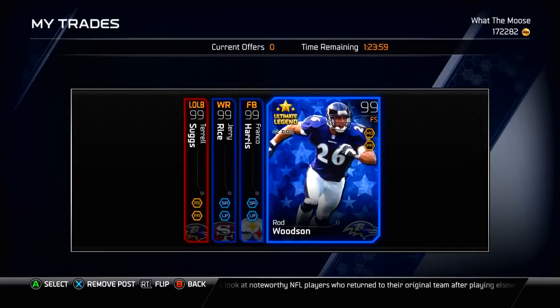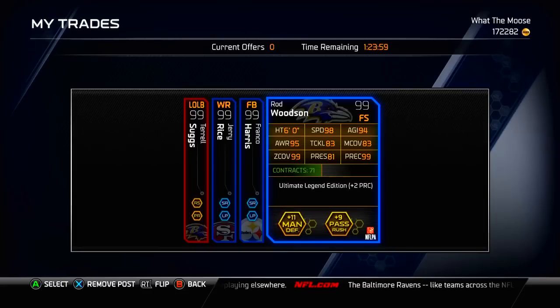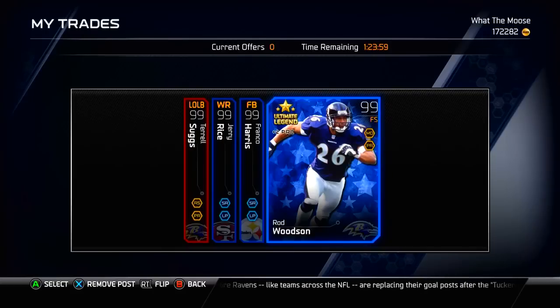Let's get right into them. We have Rod Woodson, Ultimate Legend, free safety on the Ravens. Amazing card — this is one of my favorite cards in all of Ultimate Team, to be completely honest. I absolutely love it. The coverage stats are nuts for his safety position. Speed is crazy, and his hit power is awesome as well. Very, very good card.